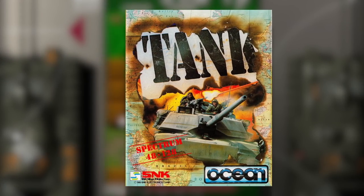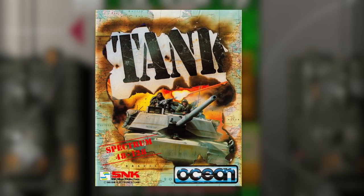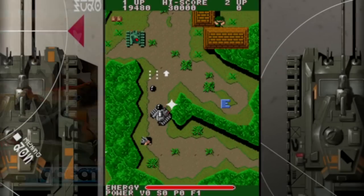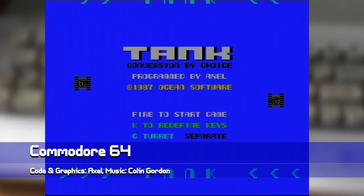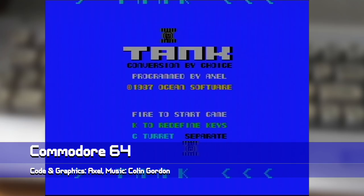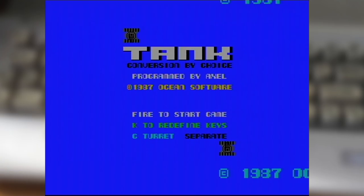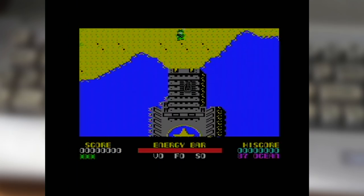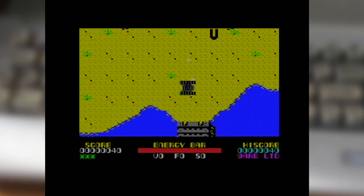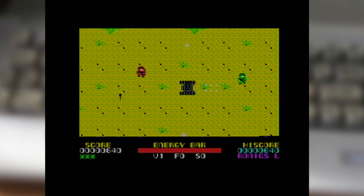Ocean picked up the license and released conversions for the big three 8-bits in 1987, with conversion duties given to Choice Software. This C64 version looks solid from its first impressions. There's a nice version of the arcade game's title tune, and the scrolling is smooth enough. It's the controls where things get a little unstuck though, particularly how they've worked around the arcade game's control scheme. To start with, you have two modes on offer: separate and combined.